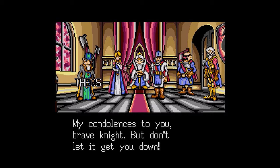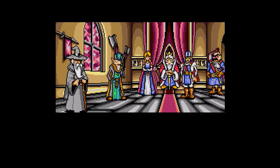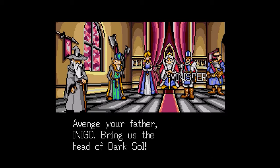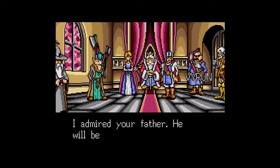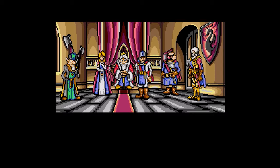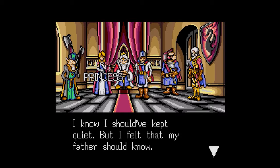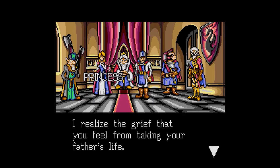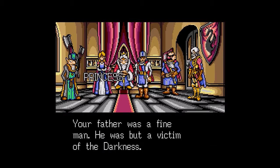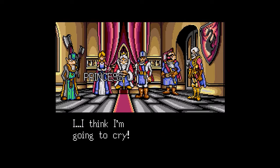My condolences to you, brave knight, but don't let it get you down. It grieves me to know that my disciple Melville caused Mortrid's death. It grieves me to know that you were forced to take your father's life. Avenge your father, Inigo — bring us the head of Dark Soul. I admired your father, he will be sorely missed. Inigo, your father was like a son to me. I guess then I'm like a grandson to you. I know I should have kept quiet, but I felt that my father should know. I realize the grief that you feel from taking your father's life, but what you did was necessary and you should not blame yourself. Your father was a fine man — he was but a victim of the darkness, and I won't have anybody thinking that he was a traitor to the realm.